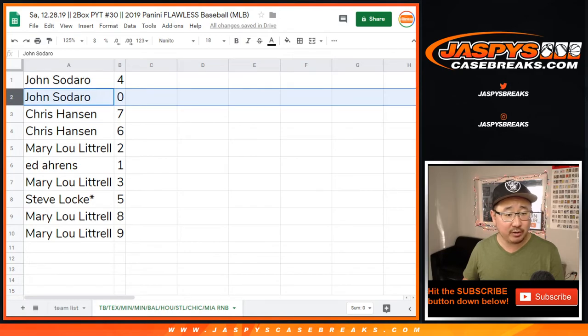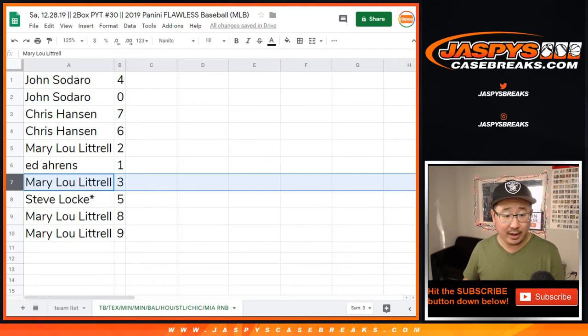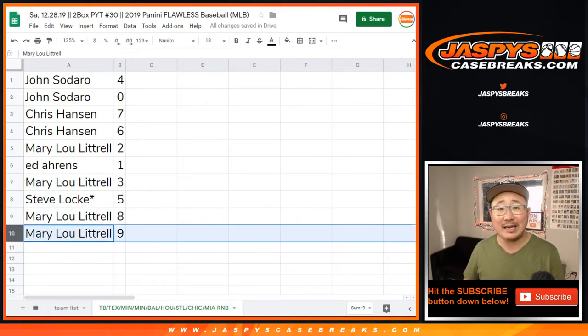John with four, John with zero, Chris with seven and six, Mary with two, Ed with one, Mary with three, Steve Locke with a five, LastBotMojo — star next to his name — and Mary with eight and nine.